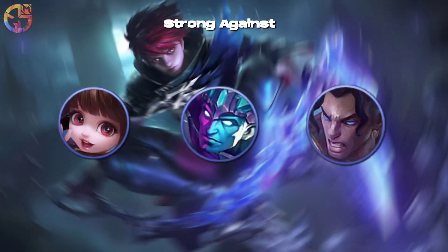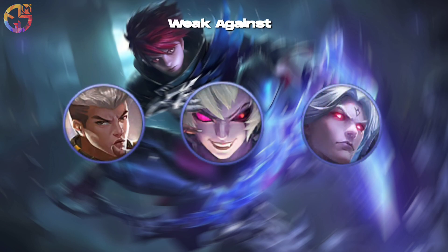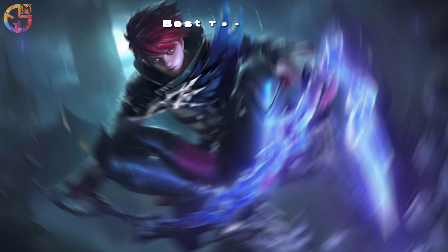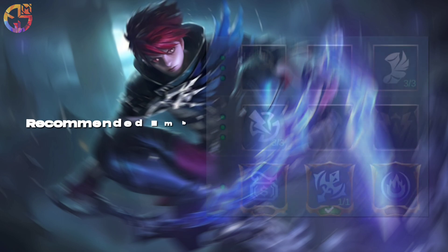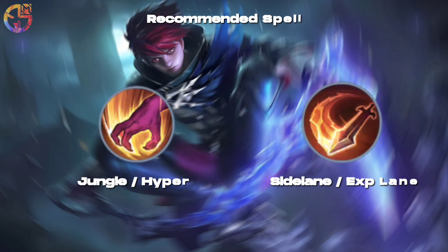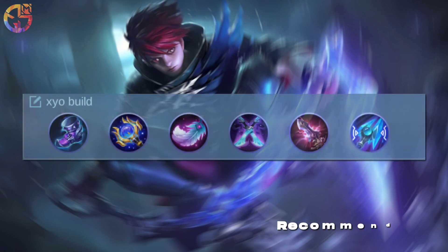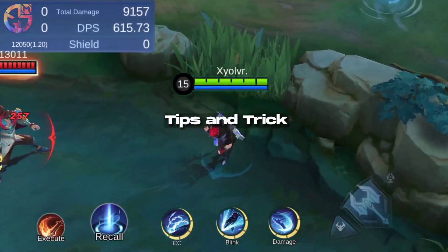Strong against. Weak against. Best teammates. Recommended emblem. Recommended spell. Recommended build.